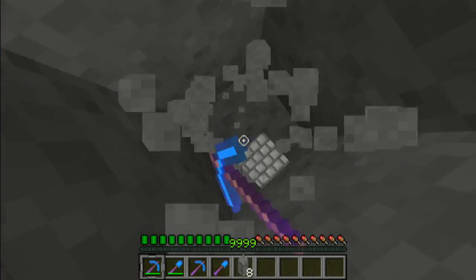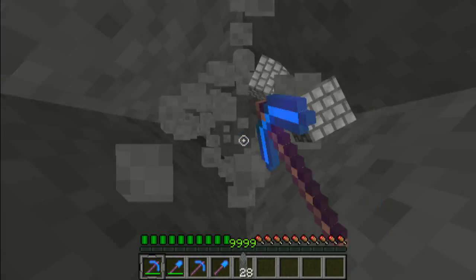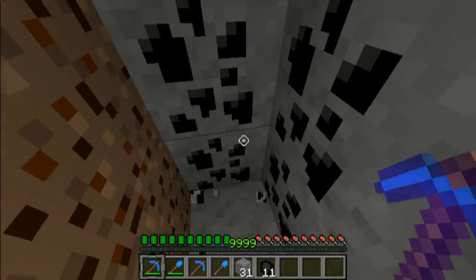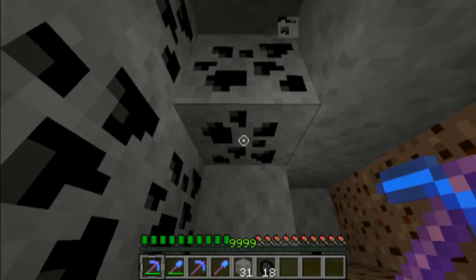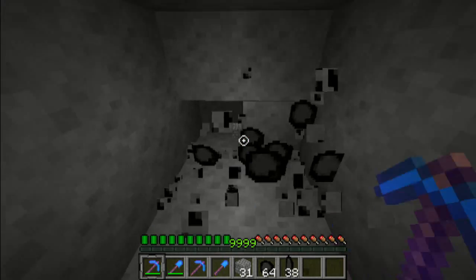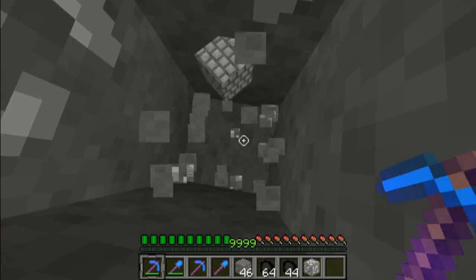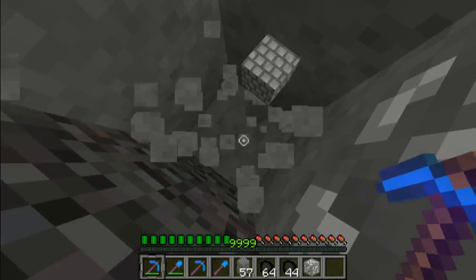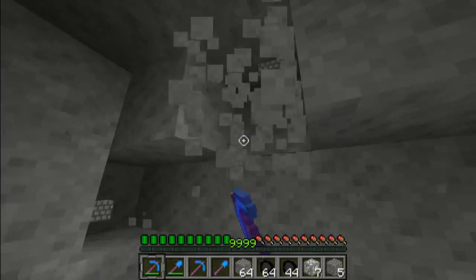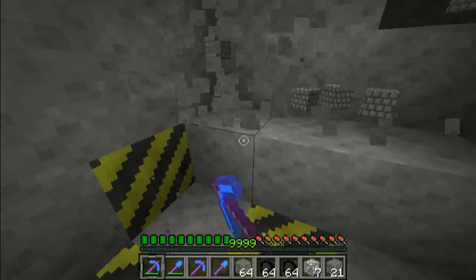Let's see if we can find some ore because I want to see the efficiency — I already know what it does because I showed you in the last video. Oh, here's some coal. So because I have fortune, it will multiply the amount of items you get randomly from it. You'll see after mining two blocks I have 11 coal. So if you get this enchantment, this is very helpful. I already have a massive amount of coal. This also works on diamond as well. It does not work on iron, because you get iron ore instead — you have to smelt it first. It also does not work on redstone. I'm not sure if it works on lapis either. I haven't tried lapis, but I know it works on diamond and coal for sure.